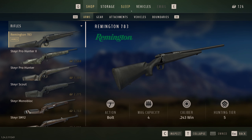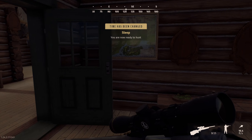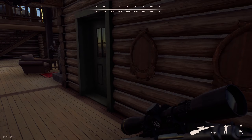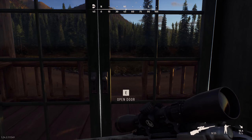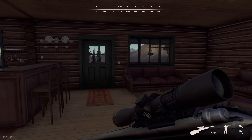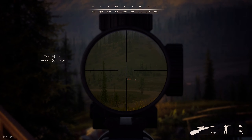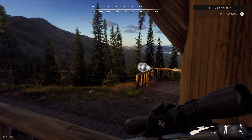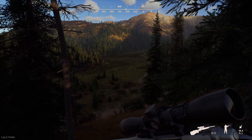That's a Remington 783 chambered in .243 — that one is for hunting tier 6 animals. This long range gun is for bigger game, so we're just going to use that one. Let's sleep and get up in the morning. It's 7:57, so that'll work. I'm not going to use a vehicle for the first hunt — I'll just go out this way.